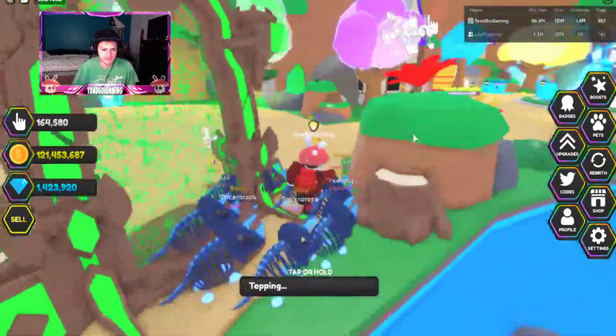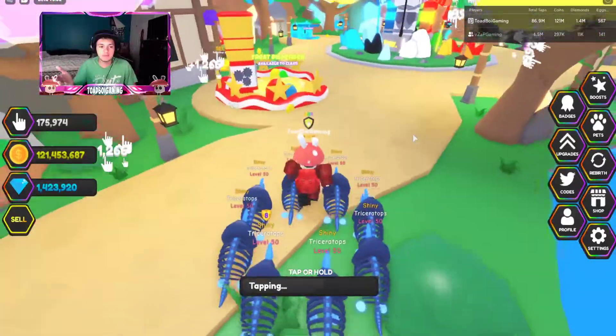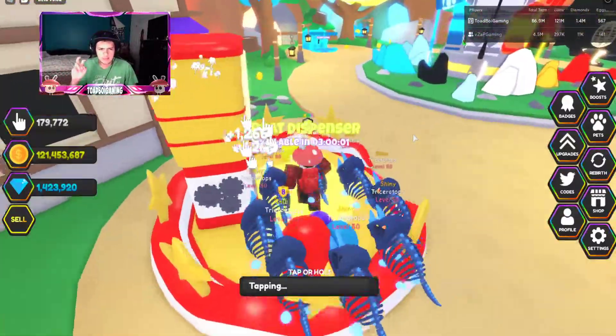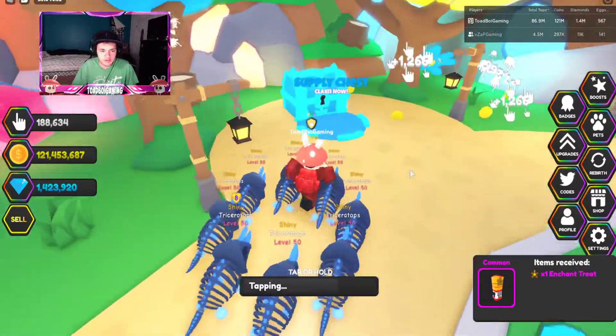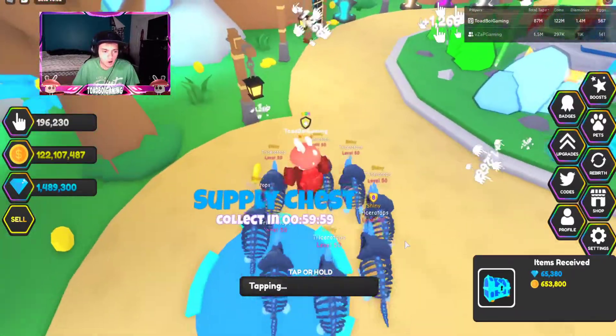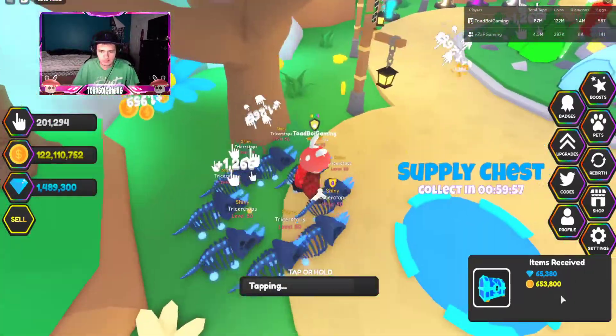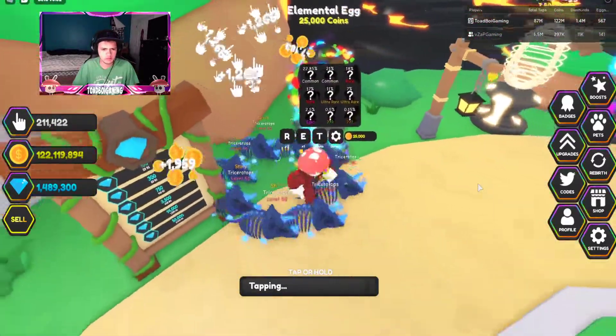There's also a coming soon portal that'll be here very soon. For now this is the only world released - which is fine because the game was technically in beta earlier. We got an elemental treat and this is the supply chest they were talking about. It gives you coins and gems, which is actually really going to help you get rebirths - that's pretty OP.